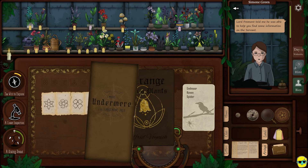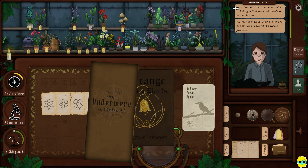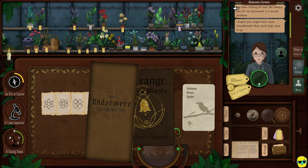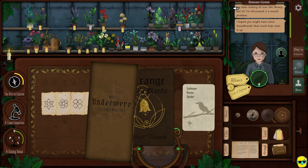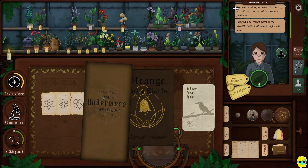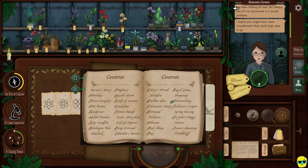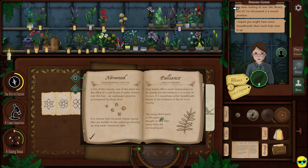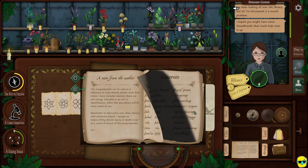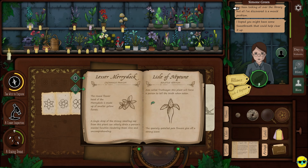Simone, Lord Fremont told me he was able to help you find some information on the servant. I've been looking all over the library, but all I've discovered is a mold problem. I hope you might have some sweet breath that could help clear it up. So she says to give her the poison. I'm going to try it — I don't feel great about it. What if she is hiding something from us? Sweet breath, but also I could give her the Lily of Neptune — it makes people tell the truth.